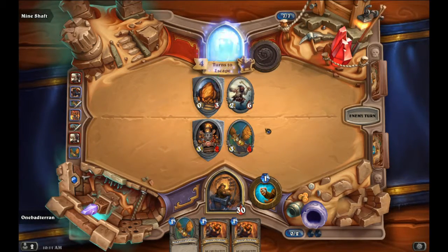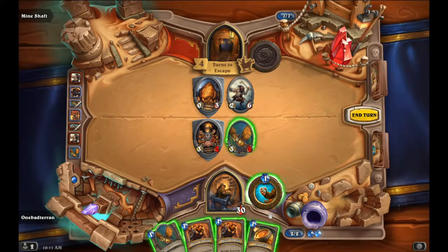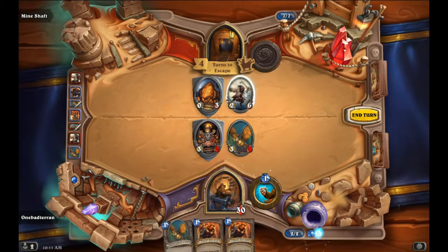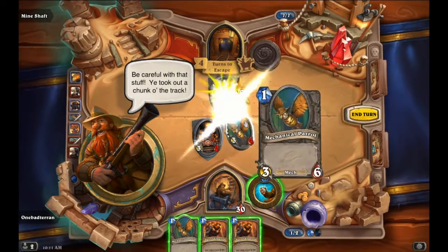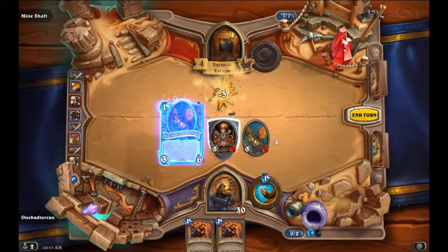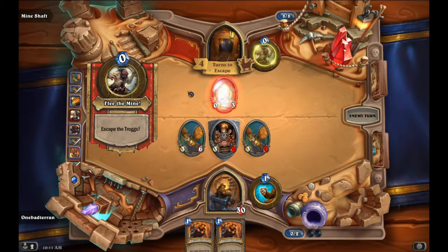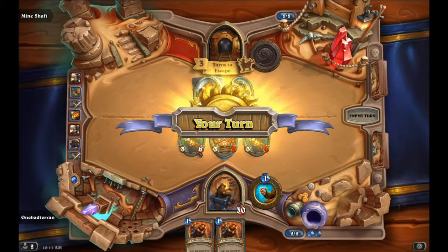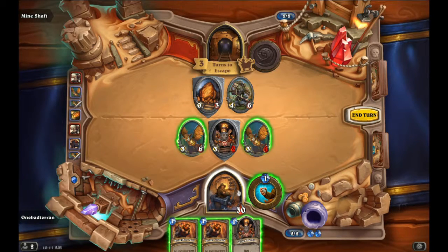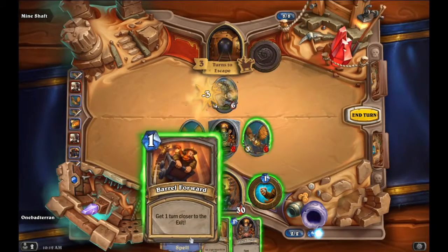Oh boy, deal 10 damage — whoa, dynamite! Be careful with that stuff. You took out a chunk of the track. That's okay — Mechanical Parrot. Another Spike Decoy — well, go ahead and do that. And let's Barrel Forward.